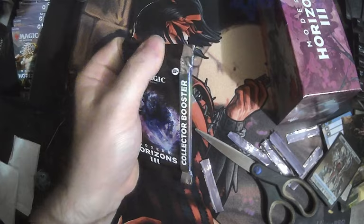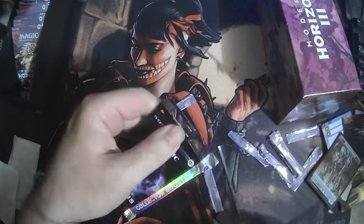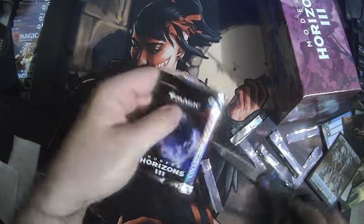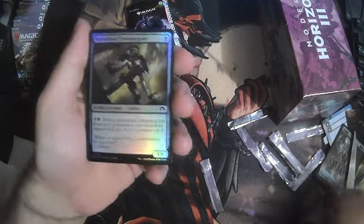Shifting Wildwood is kind of a combo with the new Ulamog. Jim Davis was playing Red-Green Eldrazi Breach at the Pro Tour — it's looking really cool. Alright, the collector's pack. I can't remember the order even after opening a whole box.